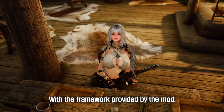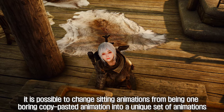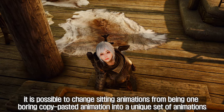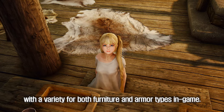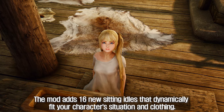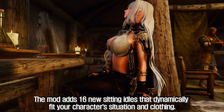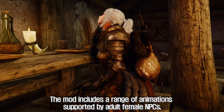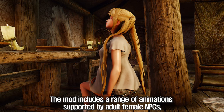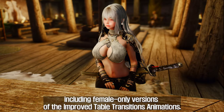With the framework provided by the mod, it is possible to change sitting animations from being one boring copy-pasted animation into a unique set of animations with a variety for both furniture and armor types in-game. The mod adds 16 new sitting idles that dynamically fit your character's situation and clothing. The mod includes a range of animations supported by adult female NPCs, including female-only versions of the improved table transitions animations.